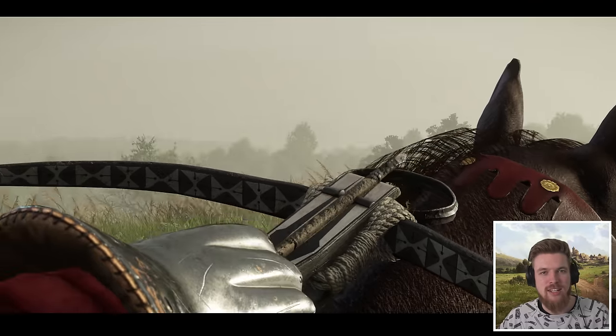As for the start of Kingdom Come Deliverance 2, after the events of the first game you'll be starting out as a squire to the knight Hans Capon, and you'll be sent to Trosky Castle to meet with Otto von Berger. This castle is located in Bohemian Paradise in the northwest of the Czech Republic — it's still a place you can visit today. It's probably about a day or two's ride from where the first game takes place. According to the Warhorse Showcase video, this seems to be a separate part of the map, so it sounds like there are two different maps — one around this castle and the other around Kuttenberg.